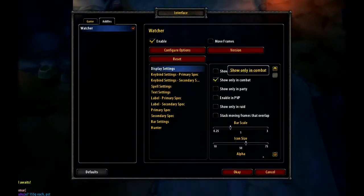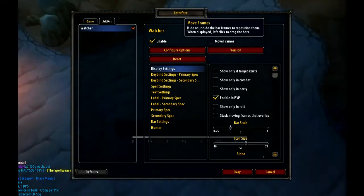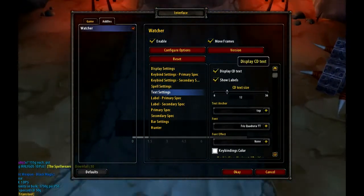First, go into your interface and open up the add-on section. You'll see the main Watcher menu — typically in the display setting category. I like the combat setting, and sometimes in PvP depending on the situation, though I normally don't PvP often on my hunter anyway.